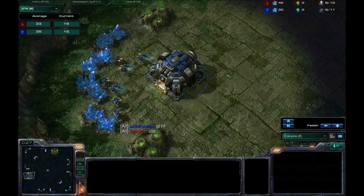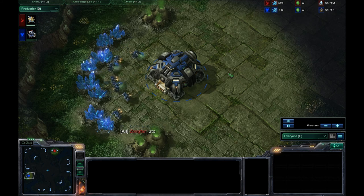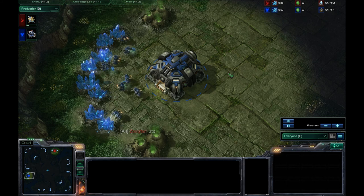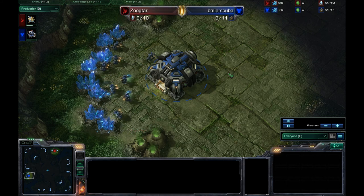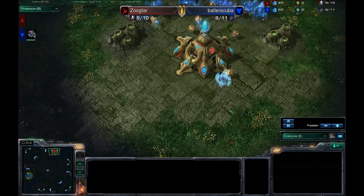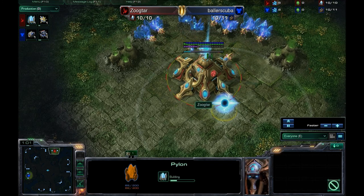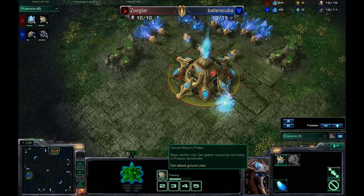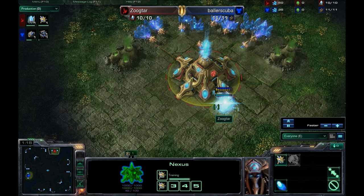Honestly, one of my favorite maps so far due to the varied ability of the game depending on the spawn location on the map. Already we see a pylon on the way for Zugtar — that is standard for Protoss players. You usually see that out of them. And it looks like he's going to supply lock himself for a bit.